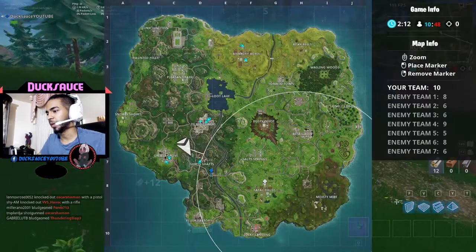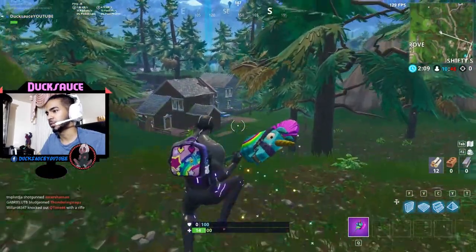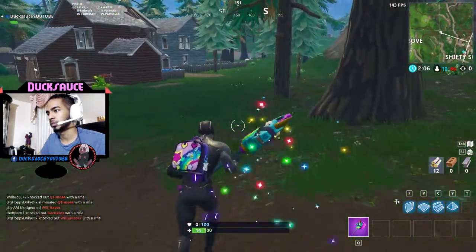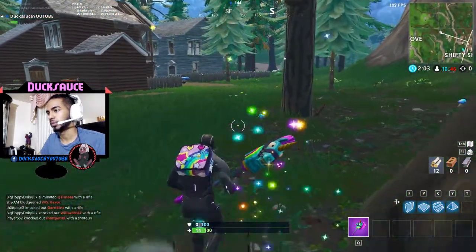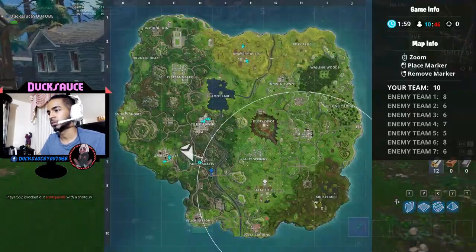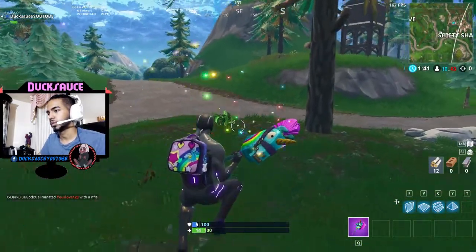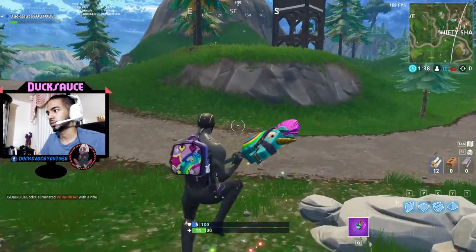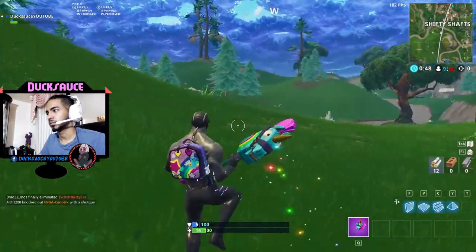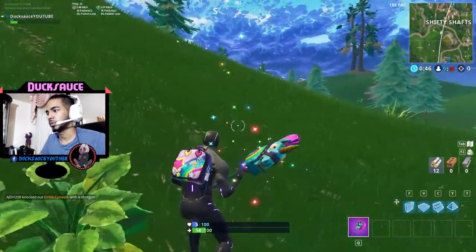So when you reach the back houses, you want to make a right at those back houses in Shifty. There's no one here — please don't kill me. We're gonna follow this path and go through this mountain here.